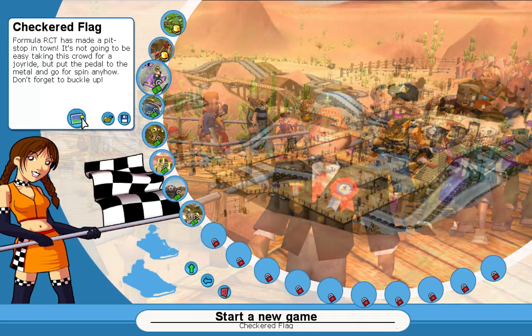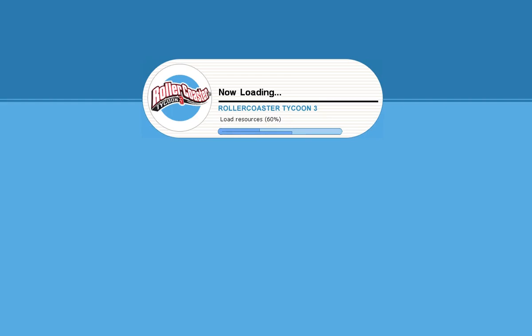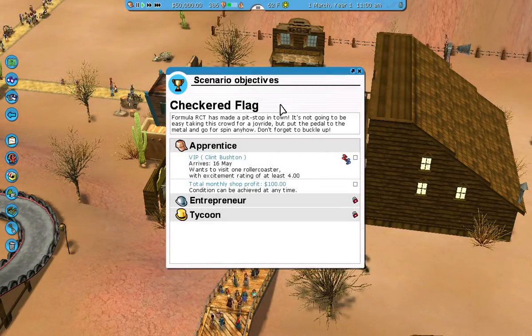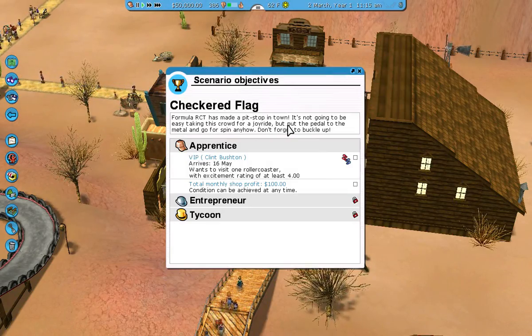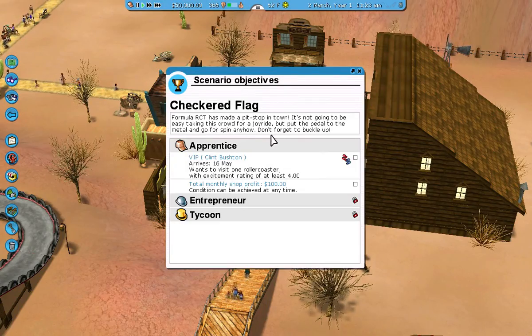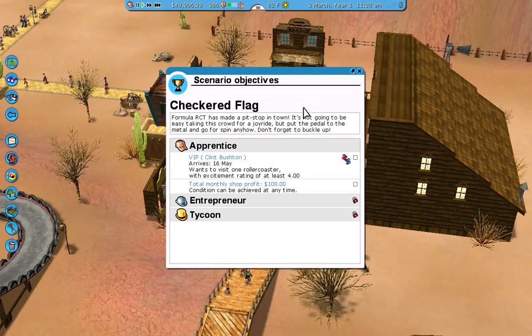Start a new game. Just wait for it to load. Alright, Checkered Flag scenario. Formula RCT has made a pit stop in town. It's not going to be easy taking this crowd for a joyride, but put the pedal to the metal and go for a spin anyhow. Don't forget to buckle up.